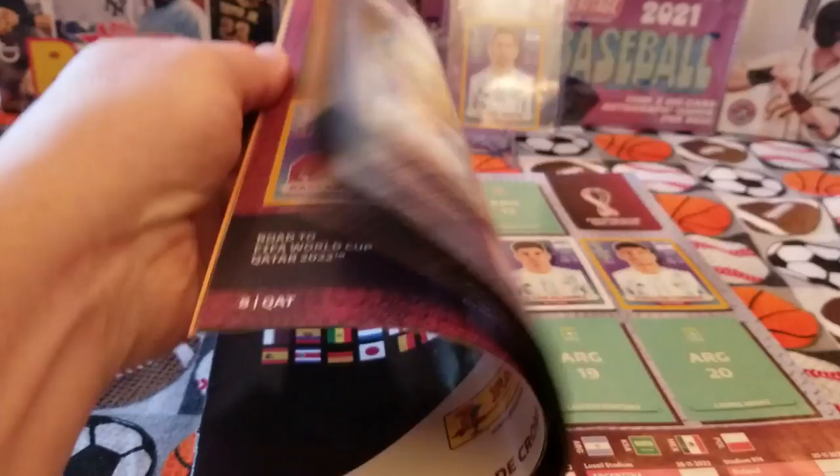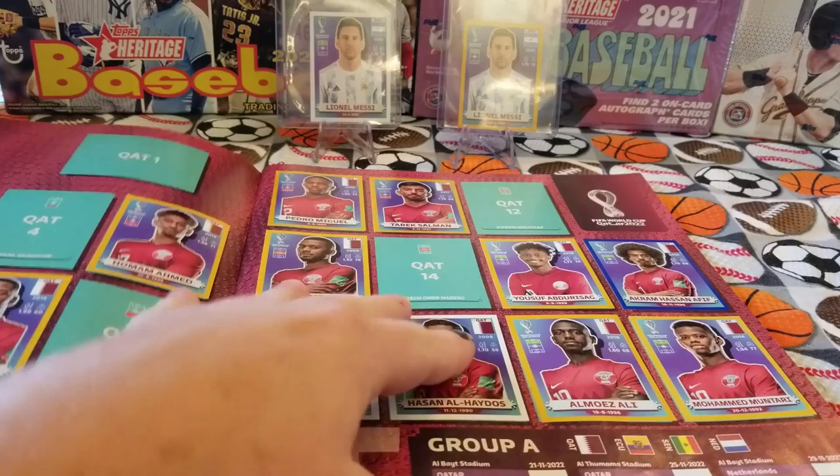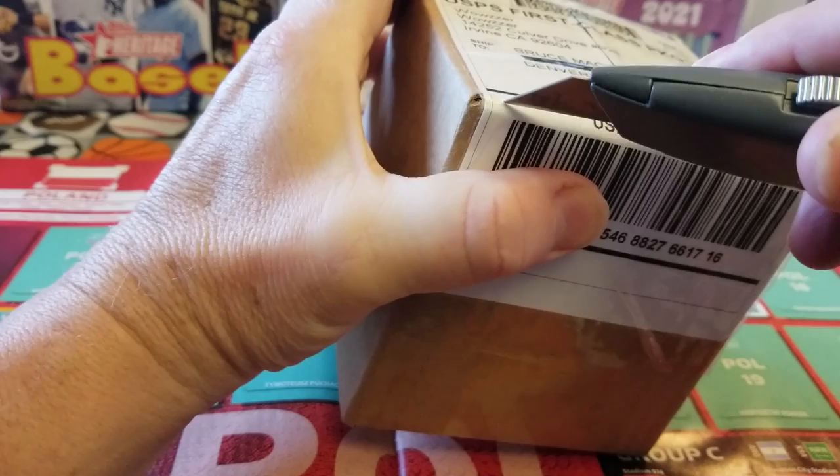You can see that some of these pages are pretty darn full, like the home team - the host team Qatar - this page is almost complete, whereas we have some like Poland that are less than half complete. So what we're trying to do is fill in the gaps. We ordered this package, which is another box of 250 stickers, and it is supposedly the European version.